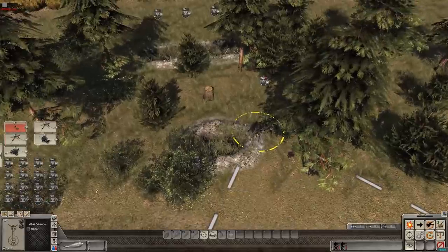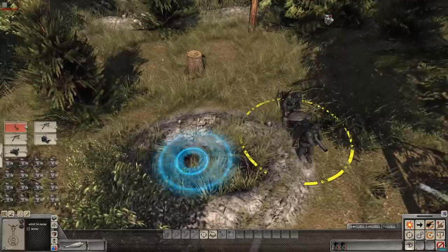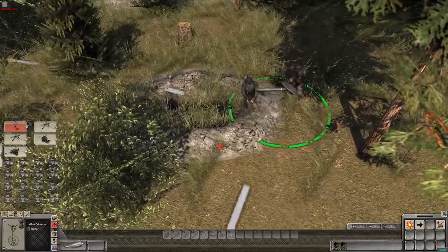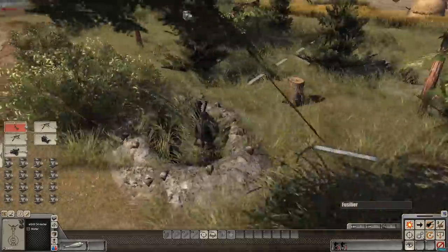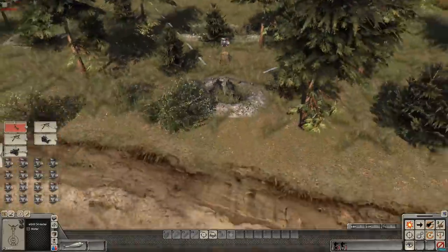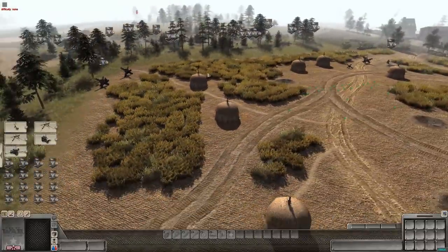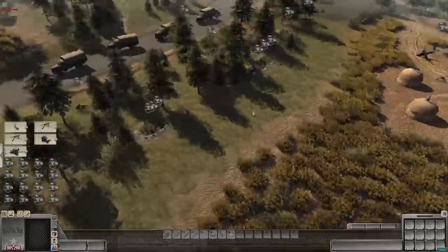Let's make sure our mortar is in the trench. Sometimes the game will not allow you to right-click into the trench, but if you press Control, you can tell your soldiers to walk in there and set it down. There you go - now they're concealed, a lot harder to hit and harder to see. If you're playing against another player, they might have a hard time seeing that in the woods and finding out exactly where your defense is.